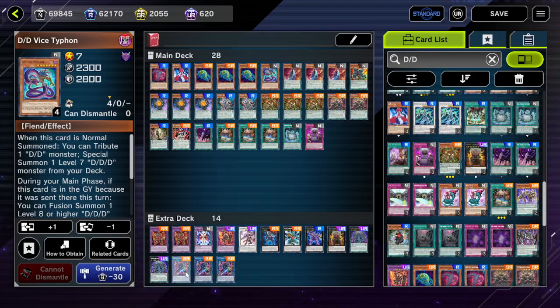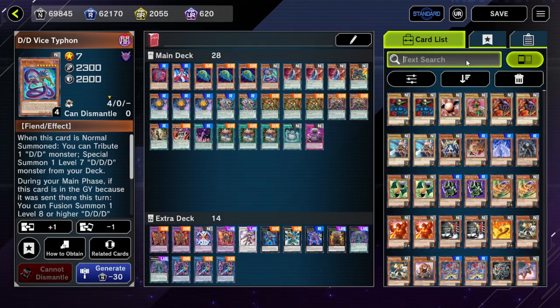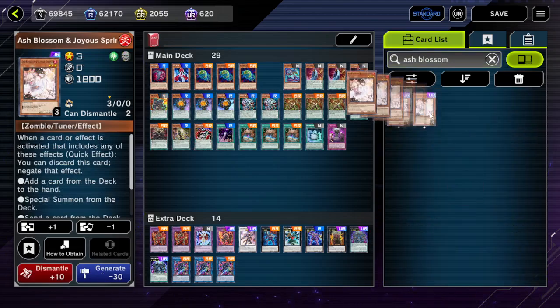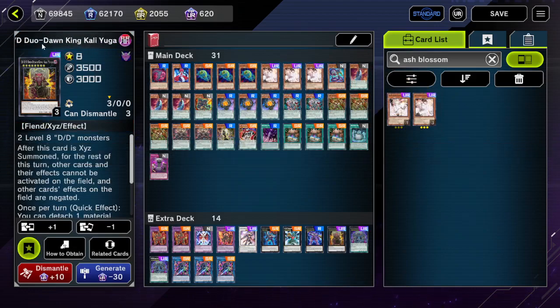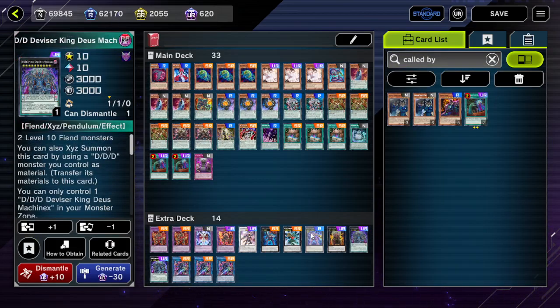And for the extra deck, we're pretty stocked up here. We have one flex slot left and we can adjust the extra deck later. If we were to combo right now, it would just be the standard combo. DD has no way to access or XYZ summon on your opponent's turn, so you're never making Kali Yuga with only the DDD cards on your opponent's turn.